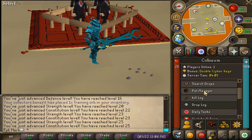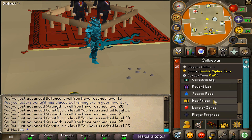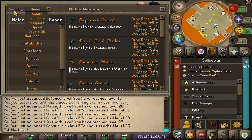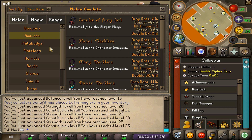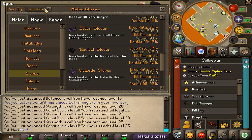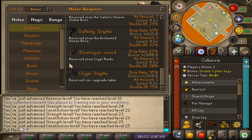They also have achievements, item lists, search drops, kill log, drop log, daily tasks, YouTube videos, collection log, reward list, season pass, item prices, donator zones, player progress, etc. For example, the item list — you can sort by bonus, drop rate, hitsplats, speed, double drop rate, etc. You can check out the different weapons that Colosseum has, the amulets, the blade bodies. If you would like to see what could be your next potential upgrade in Colosseum, you can always check out the item list to see which items you could go for and which items are good or bad.